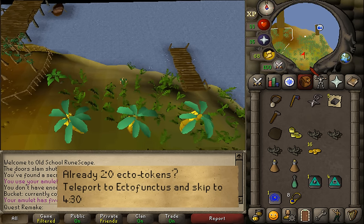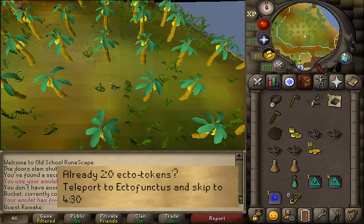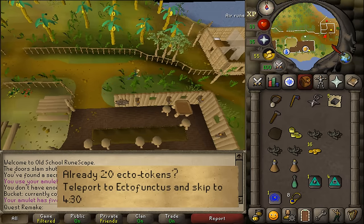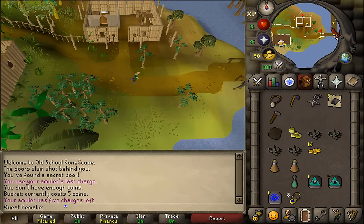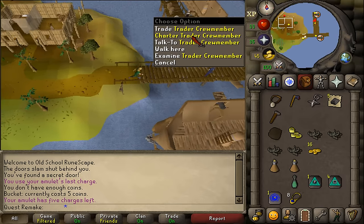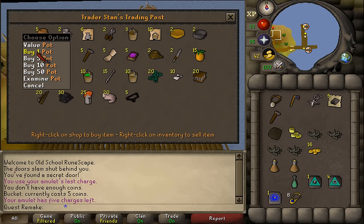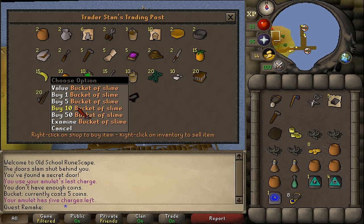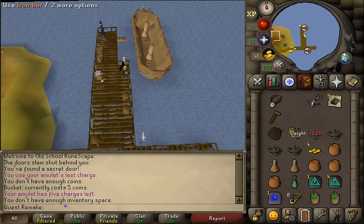From here in Karamja I simply need to go east to the Charter crew members. At the Charter crew members, let's trade them. We will need to buy 4 empty pots for 2 GP each, as well as 4 buckets of slime. Since I do not have enough inventory space, I will be wielding my axe.